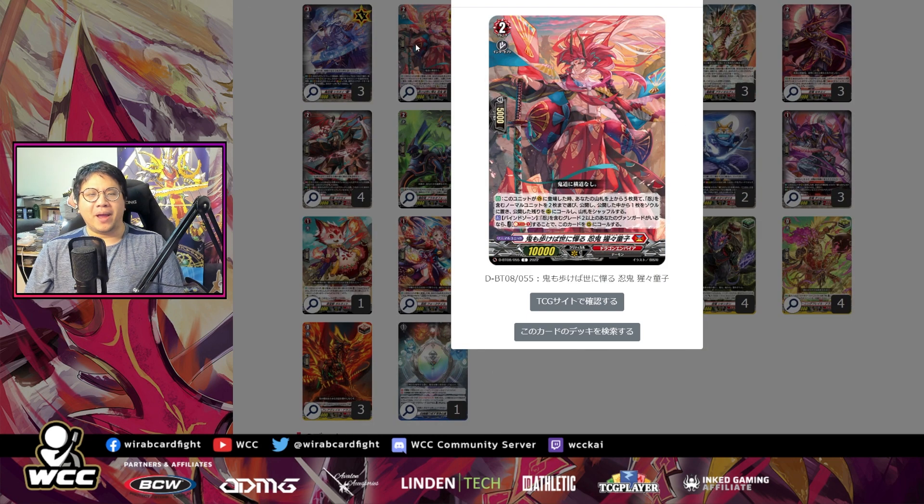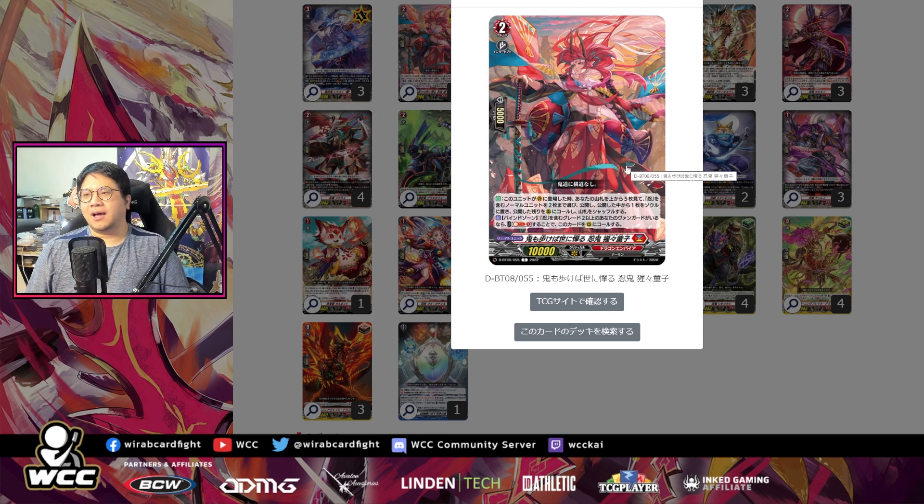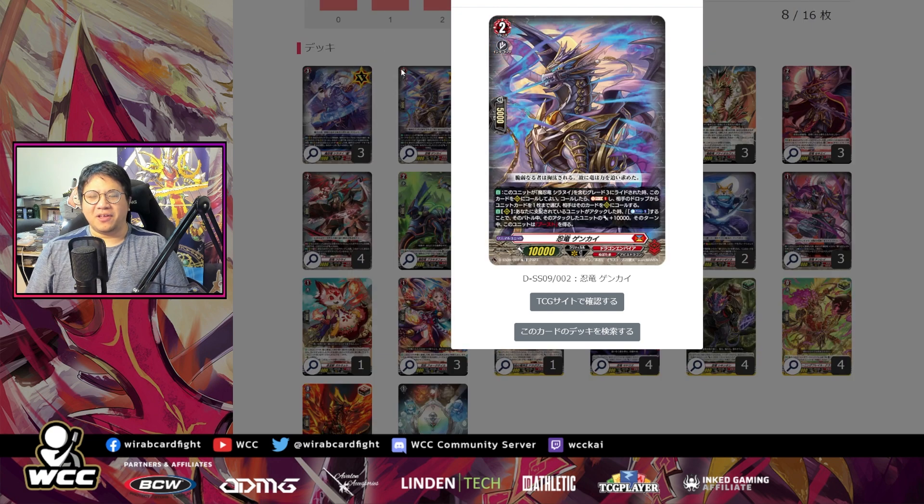But there are alternatives. The main one people have been talking about is Shoujo Doji, which will make your grade two game slightly better because you'll be able to call a card and also generate a soul. Generating the extra soul is the key thing — this gives you one extra soul over Genkai. I think both are fine. If you expect a lot more stride mirrors, then maybe Shoujo Doji is correct.